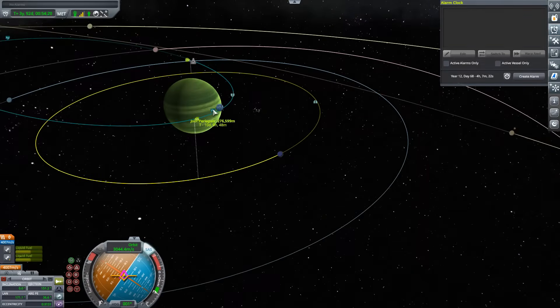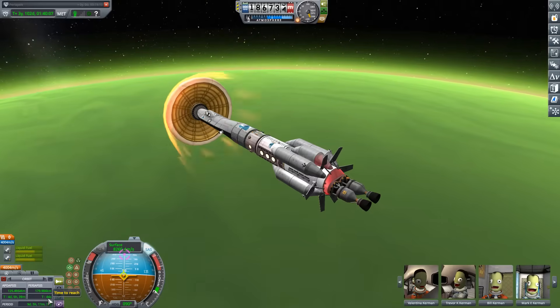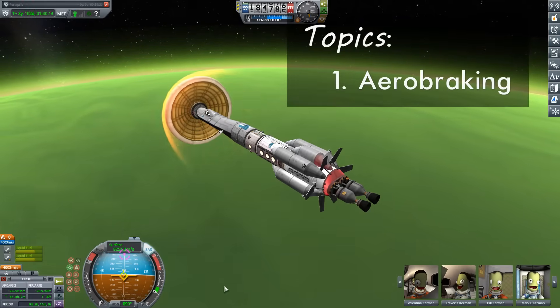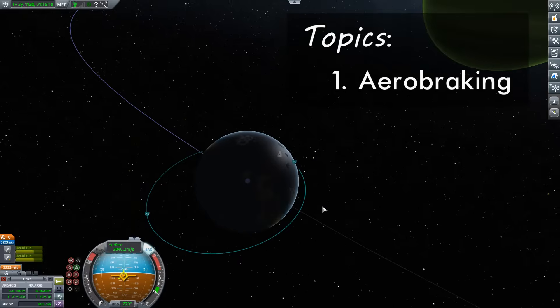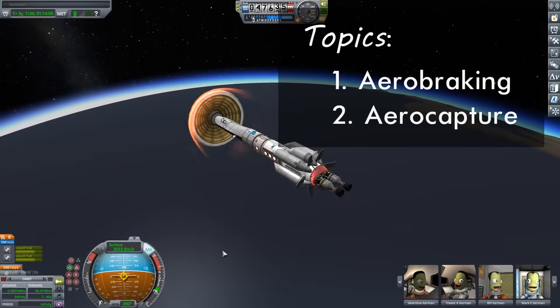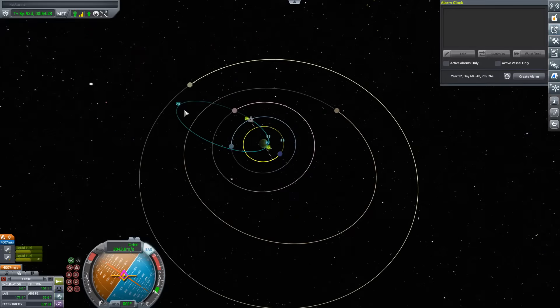With this episode the fuel savings are going to continue, as we're going to use Joule's atmosphere to reduce the altitude of this orbit — a process we call aerobraking. The goal of all of this is to end up with a capture around Lathe, which also has an atmosphere, so we're going to take that to our advantage performing an aero capture. But the first step is to lower our periapsis so that it enters into Joule's atmosphere.